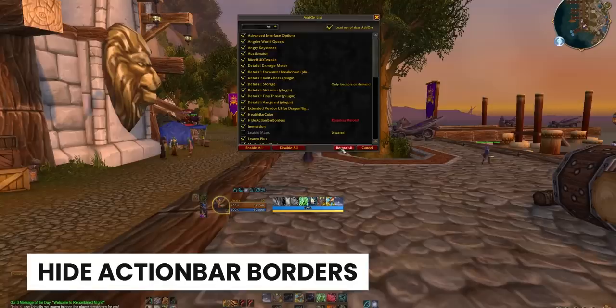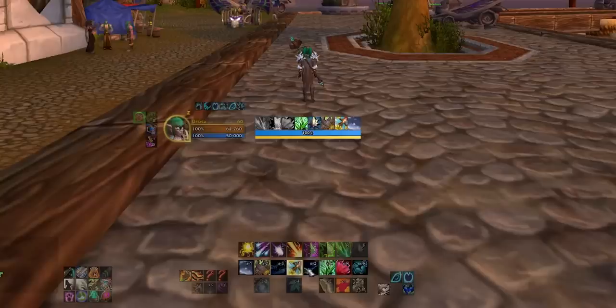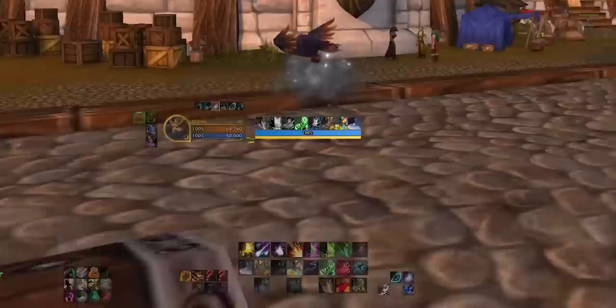Hide Action Bar Borders is another lightweight add-on that does just that. I found that the borders that Blizzard have are just too low resolution to look good on my monitor. While there is a bit of an aesthetic clash using this with the new player and target frame design, overall I find it to be a nice upgrade. Basically, Blizzard — could we please have a higher resolution texture for the button borders? That would be awesome.